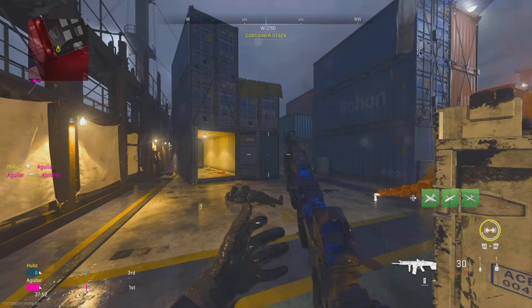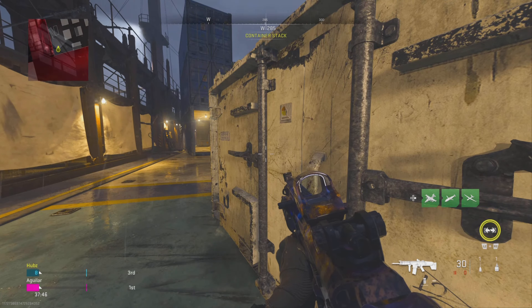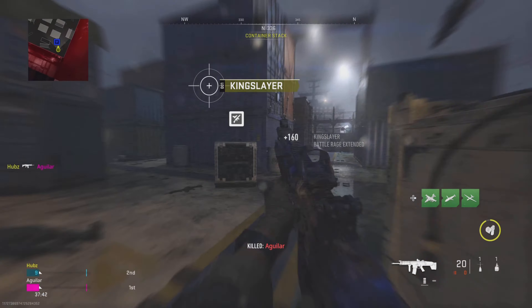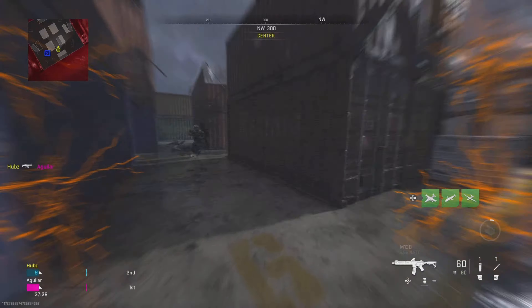Now you're going to want to run around and play the match as normal until you have Overclock and both of your field upgrades available. You're then going to call in your Loadout Drop and wait for it to come in. Then activate your Battle Rage and go up to the Loadout Drop and select the class that has a field upgrade which isn't Battle Rage.